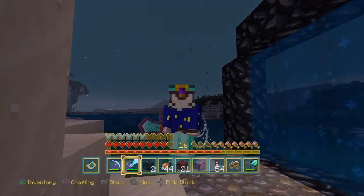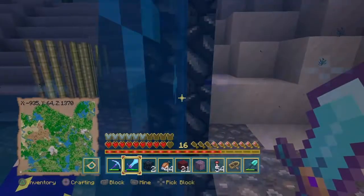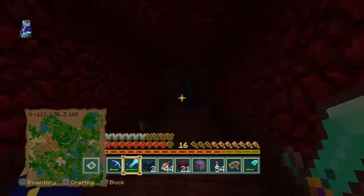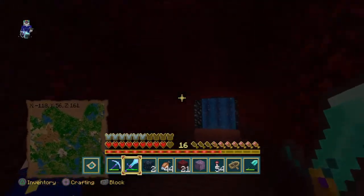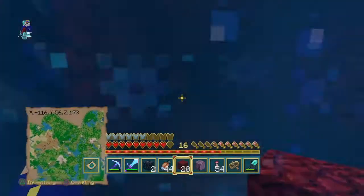Okay guys, I'm back. I got the nether portal built. I actually went in just to link up the nether portal. Remember the quick layout of this place - we got a blaze spawner there, we got a blaze spawner up there, which means if we stand right on top of that block right there, we can activate both of them.